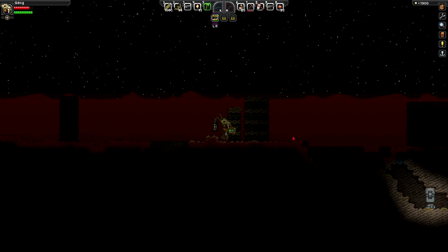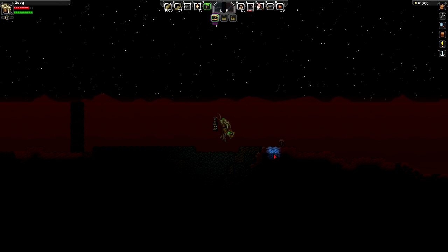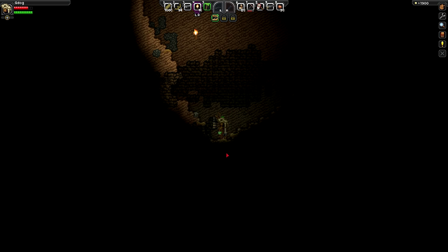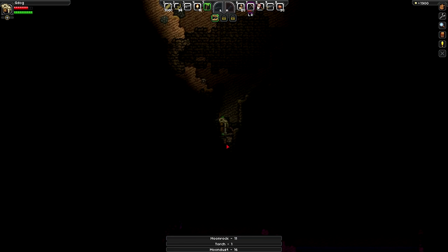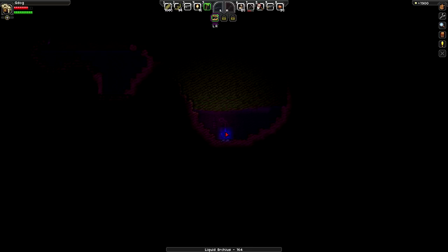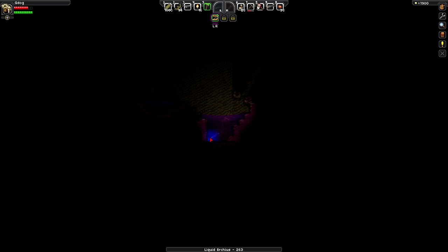I'm just going to move around the planet a little bit - I've already dug down. We basically find ercius liquid underground on moon planets. Let's try down here. Let's light my way - yeah, you can see it's just below us. If I get out my pickaxe we should be able to dig through. It's really easy to mine when you've got your upgrade for your matter manipulator. As we're on a moon we've got our O2 suit on, so we can just sit down here and not worry about drowning. I've got nearly 5000 of this and I've heard it's fuel.